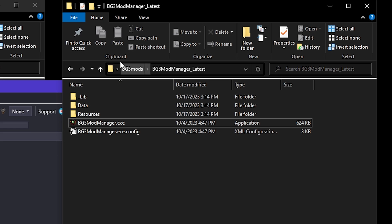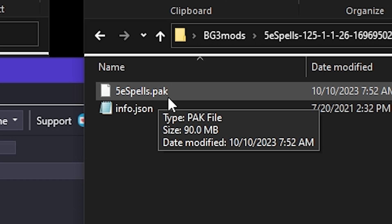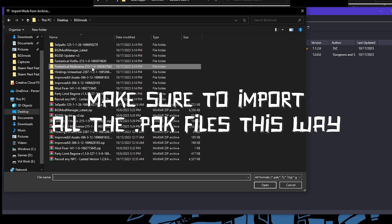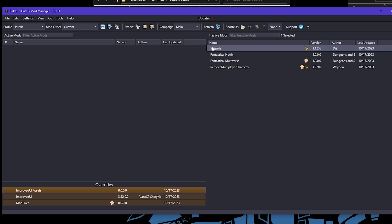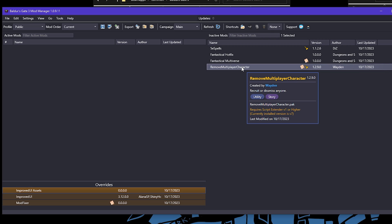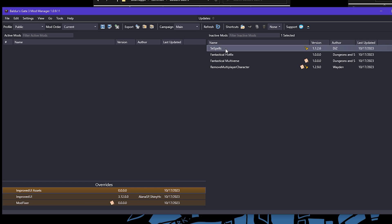You'll see an interface that looks like this. Anything that's a pack file — for example, 5eSpells.pack — you want to go ahead and import all your mods using the import option in the mod manager. Once you've imported all the pack files, you'll see 5eSpells, Fantastical Hotfix, Fantastical Multiverse, and Remove Multiplayer Character, which is the Recruit Any Character mod. You'll also see overrides: Improved UI Assets, Improved UI, and Mod Fixer. Take all of these mods in the inactive mods column and drag them over to the active mods column.